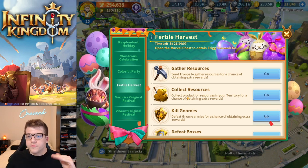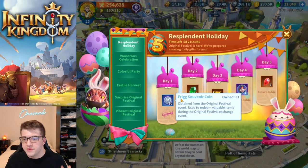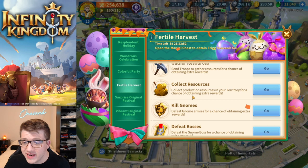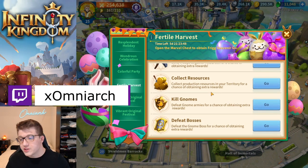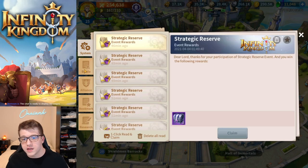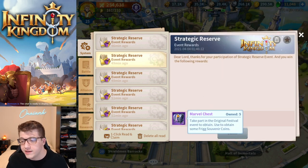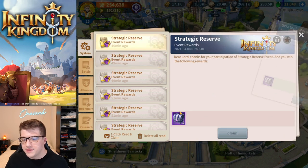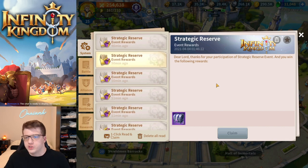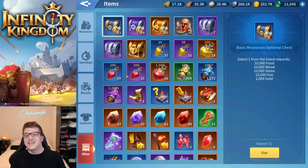Fertile Harvest is how you get chests, which is where you get those Frigg souvenir coins. You can also get them by doing things you're normally going to do out in the open field — gather resources, collect resources in your city, kill gnomes, and defeat bosses. They'll drop these chests and show up in your mail as system rewards. The strategic chests and marble chests look the same in the icon, so keep that in mind — they are different items.